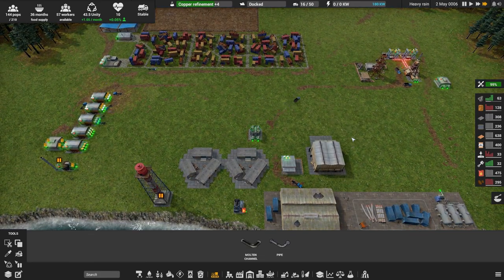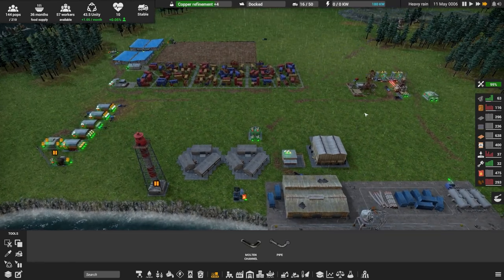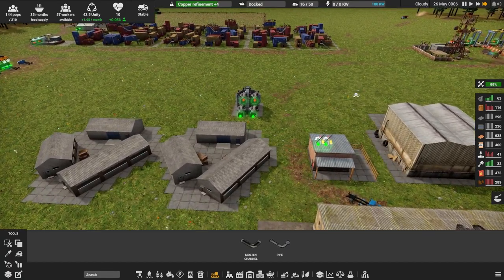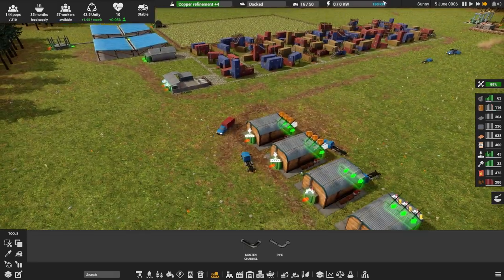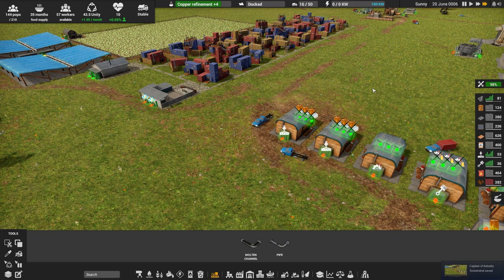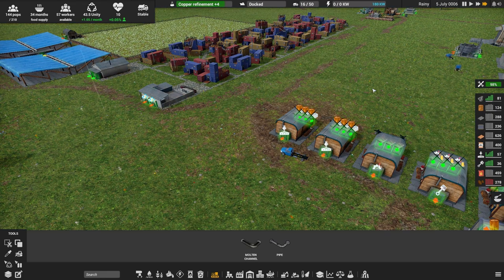I'm going to stop here because continuing on to concrete and rubber production would take another half hour. We'll cover that in the next episode. Thanks for joining me - we're going to run a series on this for sure, maybe even do some tutorials on how to play. This is a pretty cool builder slash factory game. If you haven't already, hit that like button, subscribe if you're not already, follow me on social media via the links in the description, and hit the notification bell to know when I go live or post new videos. Talk to you soon!